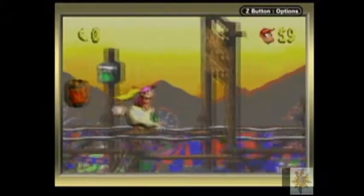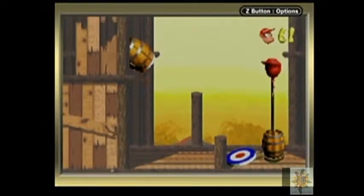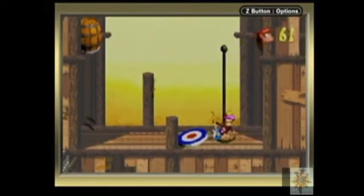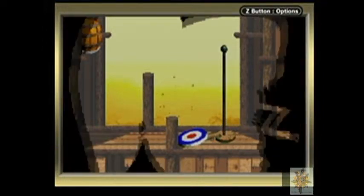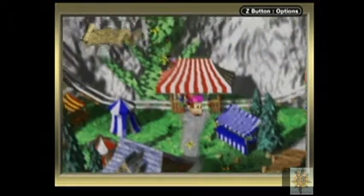There we go — and there's a life up here. We got two lives with one! That was awesome. Okay, let's see if we can get that life. This level is done and out of the way — three minutes opposed to five minutes, totally different. And was it 100%? Yes it was.